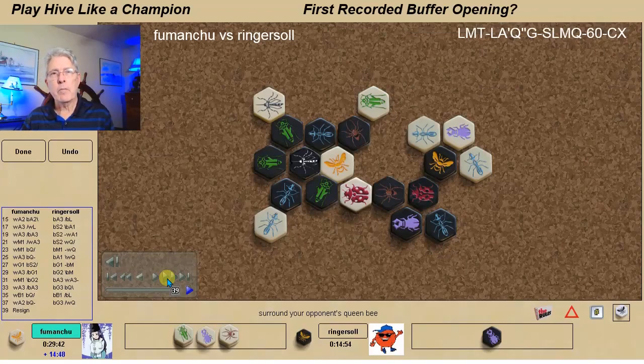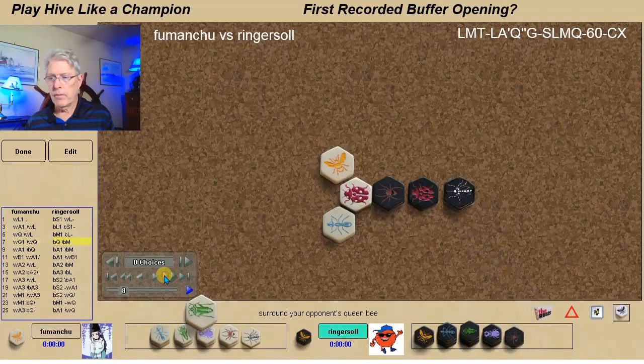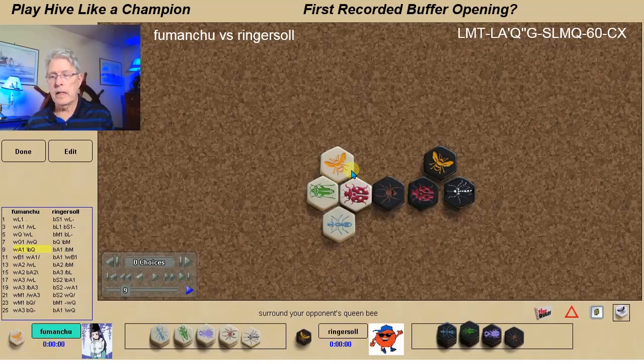So it's a very interesting game — one of the very earliest recorded tournament games where the buffered opening was played, even though we didn't even know what that term was back then. I used it as a surprise opening; my opponent took a lot of time in the opening where I had practiced it over and over and studied it extensively, which allowed me to move very quickly. My opponent got into time trouble and that probably aided me in the end. Opened with a spider and then played my queen — this is an extended C opening. The buffered opening which allows this spot, and this spot was critical throughout; the ladybug spot was as well, because it gave me places to bring in good defensive bugs.